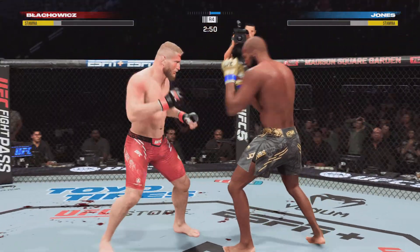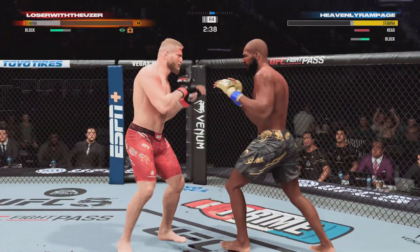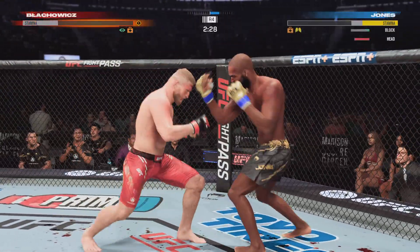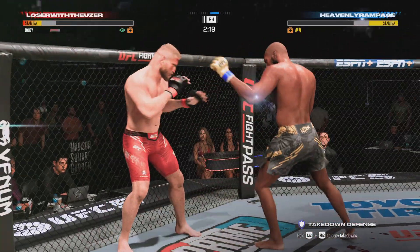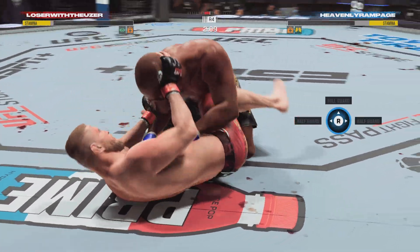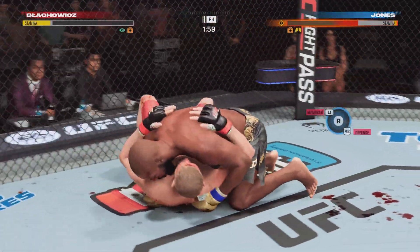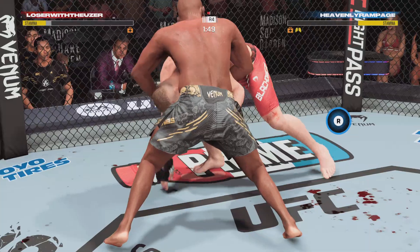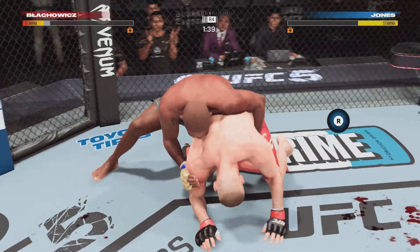Under three minutes to go in round four. Fire lands a nasty kick to Blachowicz. That's a strike to the body — this could be the end. This fight, this coach could be in to stop it. That was a massive shot to the body. That was a really nice takedown. Back to his feet, and he mixes in a takedown. Beautiful transition. He continues to bully his opponent here, really manhandling him on the ground.